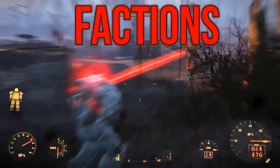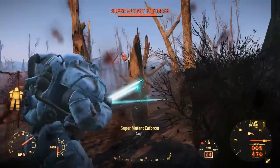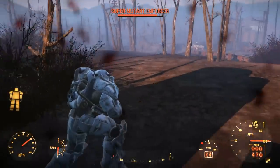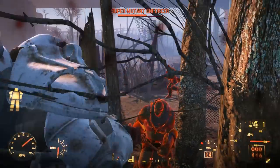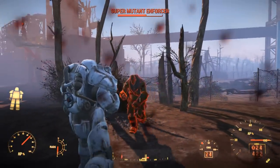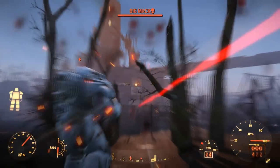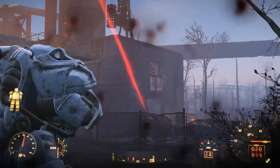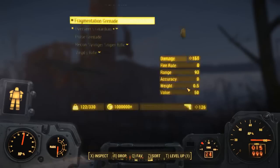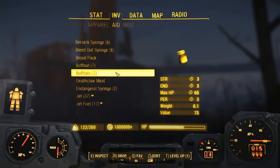There are two factions this build will join: the Brotherhood of Steel and the Minutemen. Both are acceptable choices to finish the game with, but the Brotherhood is the slightly more fitting of the two. Both sides will help out the human population of the Commonwealth, but the Brotherhood has a stronger focus on this, as the Minutemen are a bit more forgiving with non-human races. That said, the two factions will be almost identical for the medic, so help both out and don't side too much with one over the other.